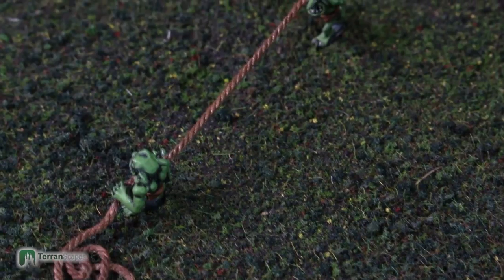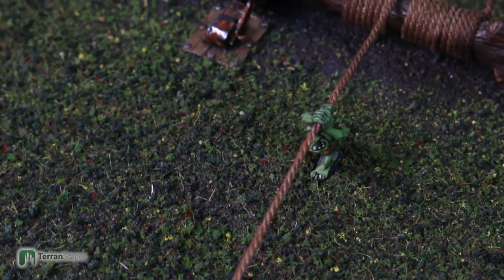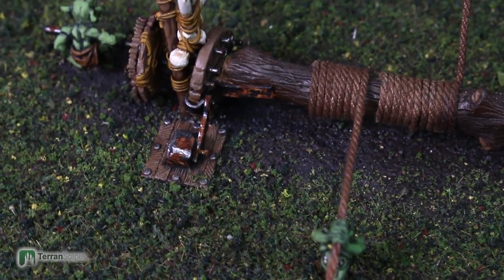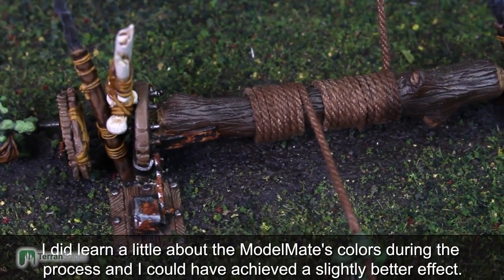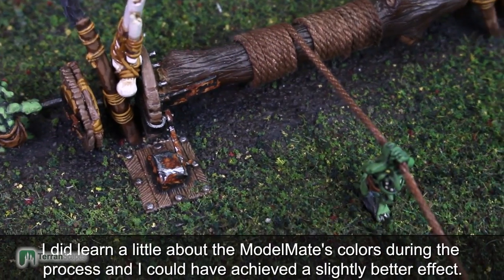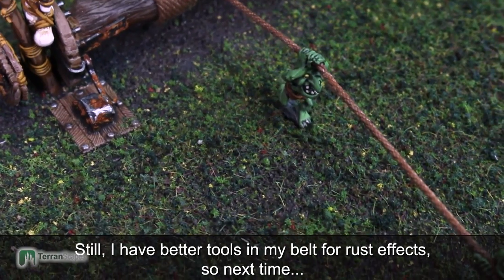Here we get a sense of the second winch — this is the one closest to the front of the board — and a view again of the ratchet system. Not extremely happy about the rust effects; I used Model Mates for that and I'm not entirely happy with them. But I love that snotling there holding that rope, and I was really glad to include him.